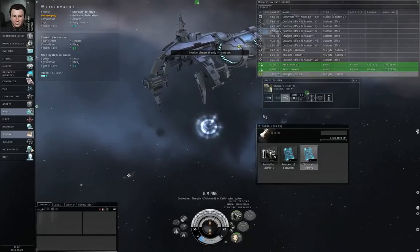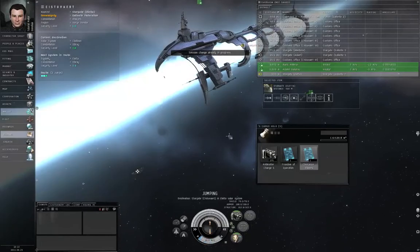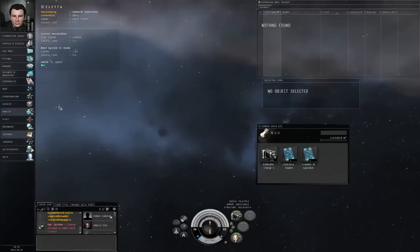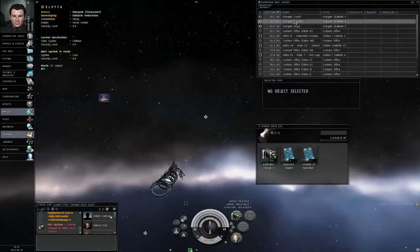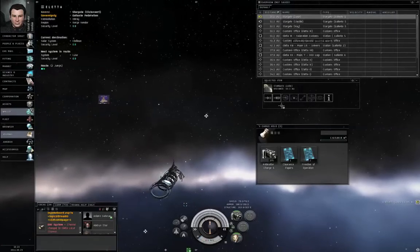Let's jump through the stargate. The color of the symbols is very important because it represents what is called the security level of the system. Let's left click the next yellow stargate and click warp.